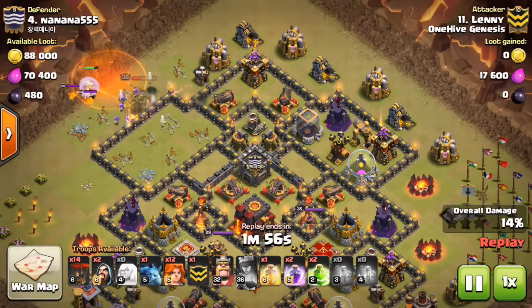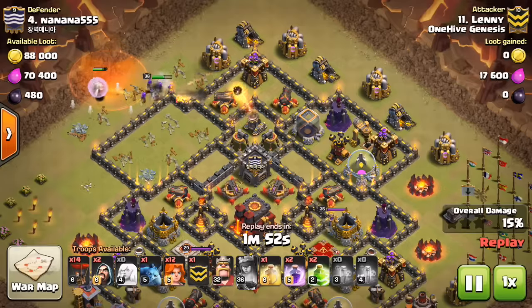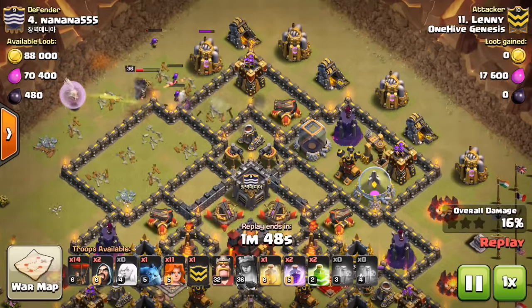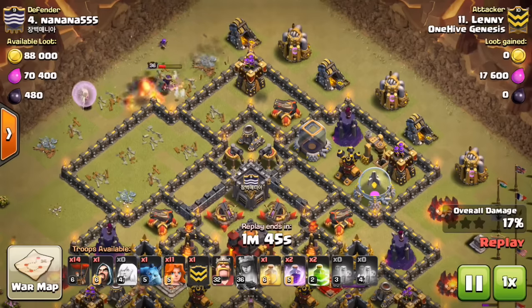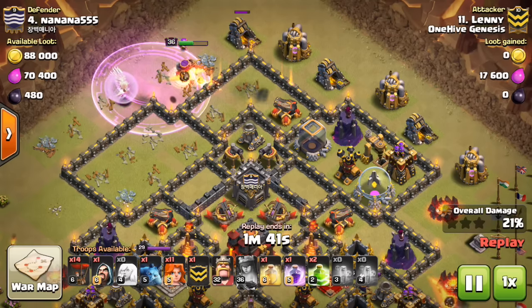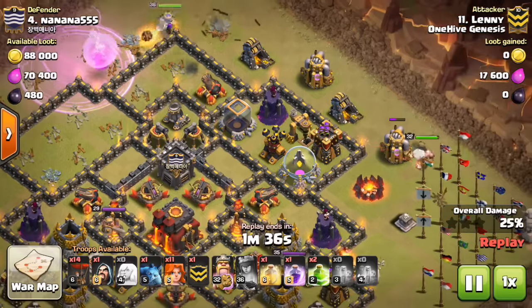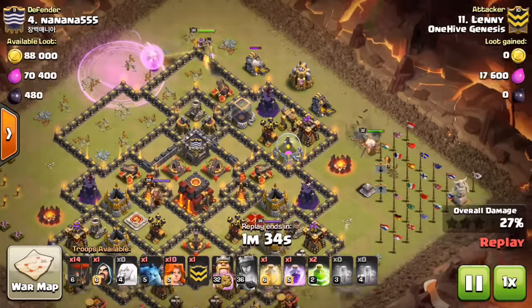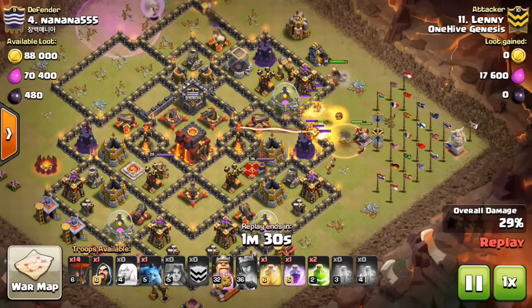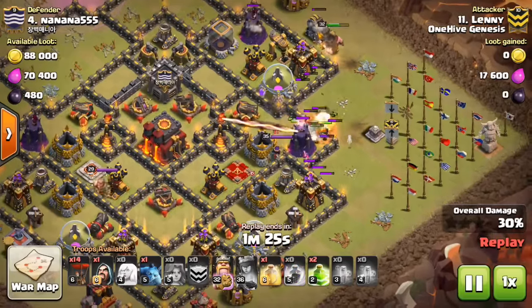Right here he has to use the ability. A little bit unfortunate — maybe a few Minions or something could have helped, because those Lava Pups got the Queen down and the Poison spell wasn't enough. Then a few small bombs go off. She is only taking damage from one point defense, but just for that instant there's two on her — he pretty much has to drop that Rage. I think she might have gone down if he didn't, so good decision there. But he's already starting with the Valks and a few funnel creation troops, and you can see the Valks are all kind of going for different walls.